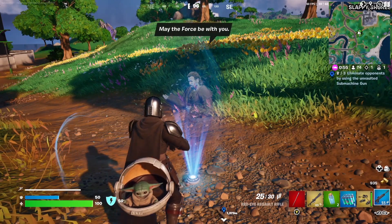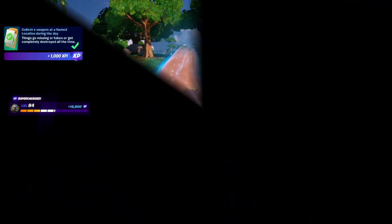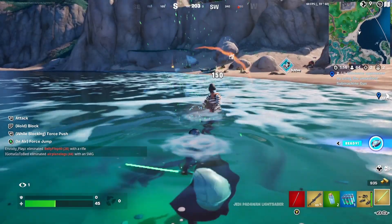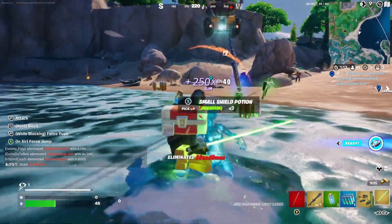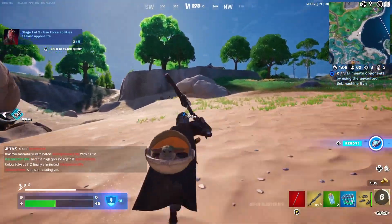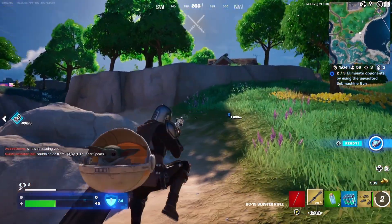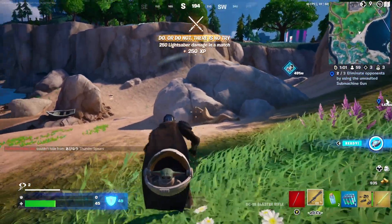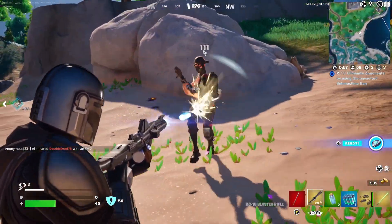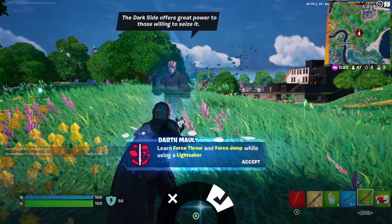You can join the Jedi and have the Force with you, giving you special powers. Here you can see I've got the Force — I can slash enemies, use Force push on people, and I also have the DC-15 blaster from a trooper I picked up earlier. When you join the Jedi, you can use the Force to push.